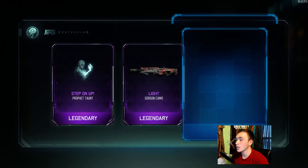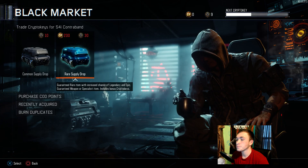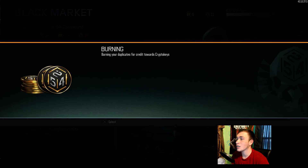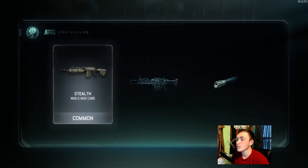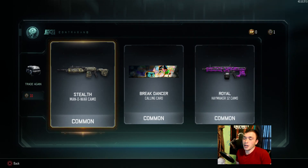We also got Dust and Bow gesture — nothing good. Last one, hopefully something decent. We got Light for the Gorgon — nothing good. Two more duplicates, so we open one last common supply drop — and it's straight common items, that's why we don't open common supply drops anymore.